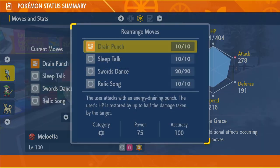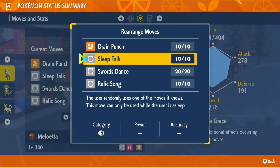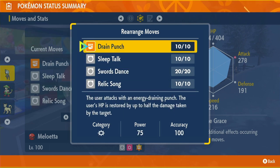Let's move on to the moveset. We're going to have Drain Punch, Sleep Talk, Swords Dance, and Relic Song. Drain Punch is our main move — it does a ton of damage and keeps us alive in raids because we're draining health from the opponent, and after we change form to fighting type we get STAB from it. Sleep Talk I put in there for fun — there are a lot of raid Pokémon that put you to sleep. Swords Dance is our main setup move, raising physical Attack by two stages every time we use it.